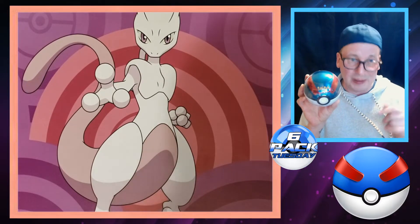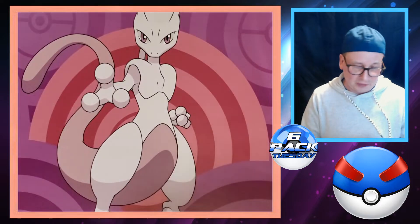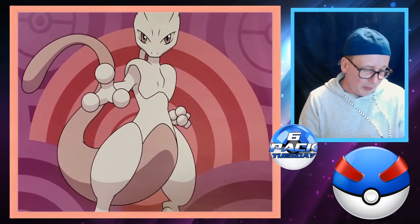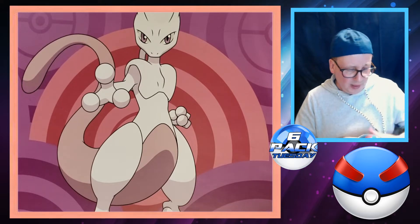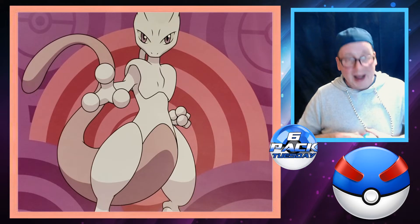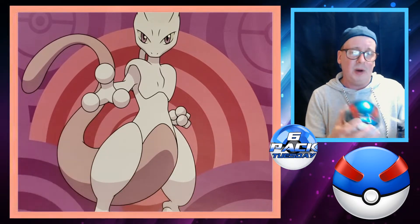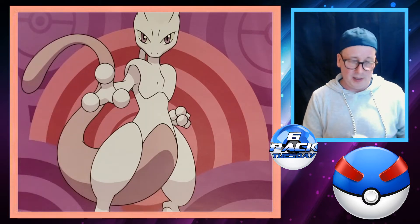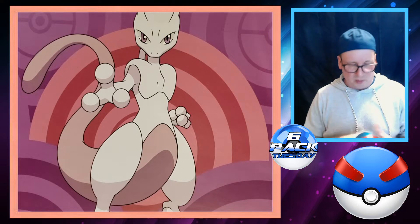All right, before this Six Pack Tuesday video starts, we do have this great ball we're gonna open up just for fun. I open up some Sword and Shield packs I got from the Dollar Tree near the end of the video, and in the middle I tried my luck at Burning Shadows — you'll see what I mean. These balls are so hard to open, you just keep spinning and spinning, but there's got to be an easier way.